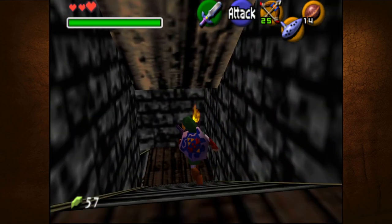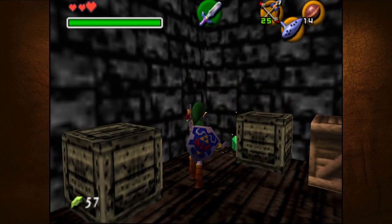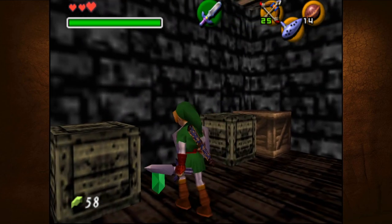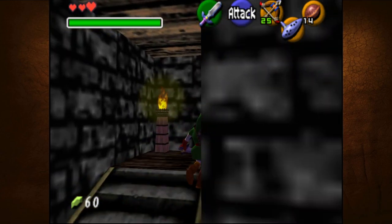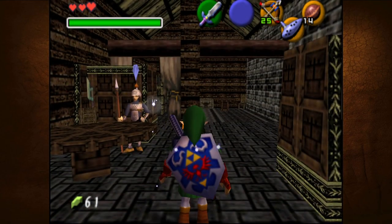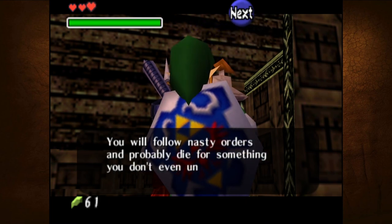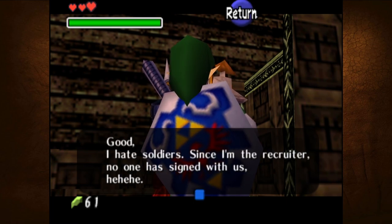Let's see what's down in this basement. Let's go to lash - we got two tokens. I don't know how to make the Kokiri talk to me. Mido's kind of in his own head. There's a guard in here too with more weapons. 'Hey boy, you want to join the Crown Army? You will follow nasty orders and probably die for something you don't even understand. Are you interested?' No. 'Good - I hate soldiers. Since I am the recruiter, no one has signed with us.'